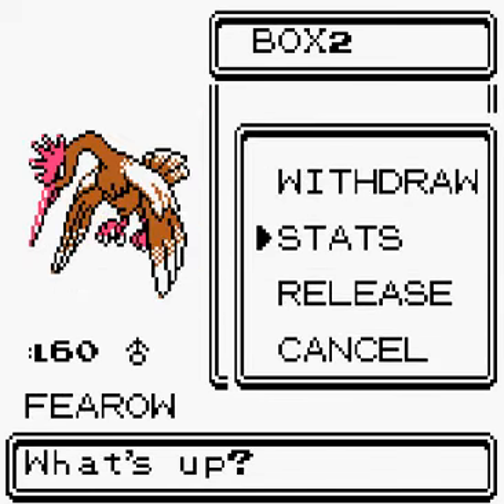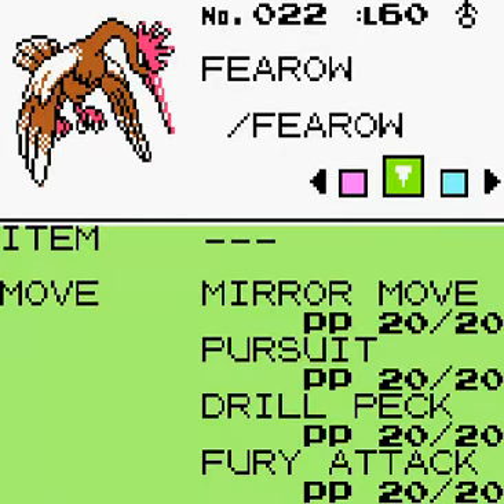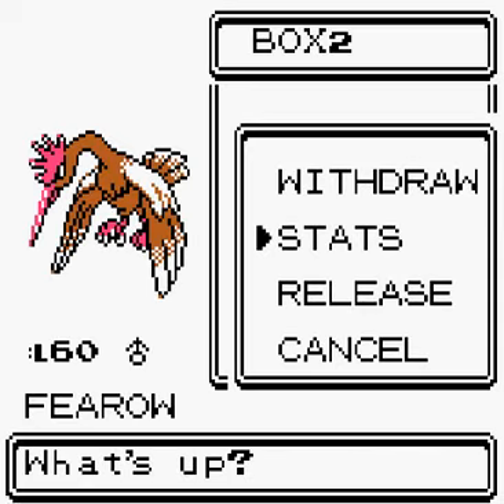Fearow is at level 60 as well. It has Drill Peck, which is one of the best flying moves — really good. And Mirror Move, which is pretty awful.